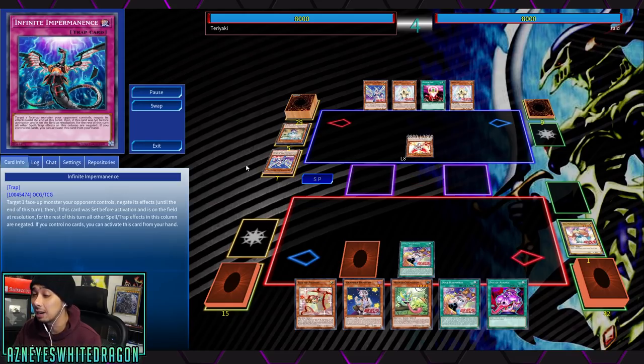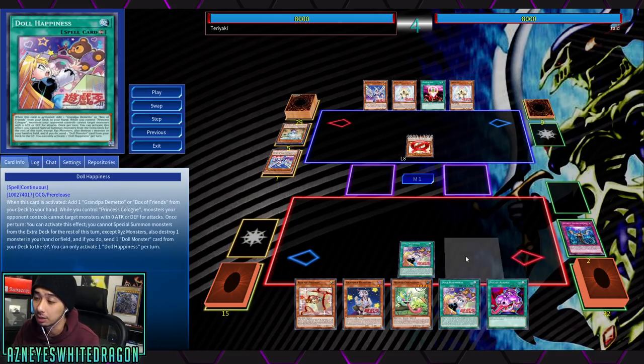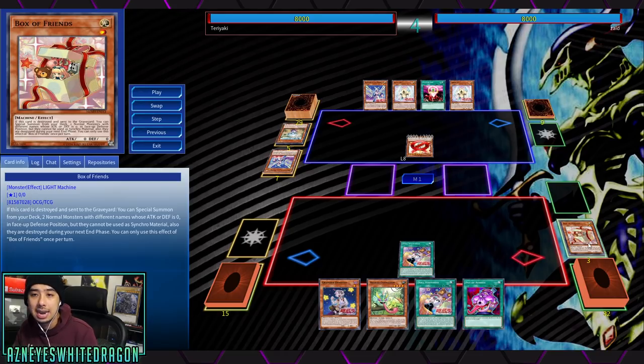You could do an insane amount of damage — you could probably do a one-versus-two in a tag duel with this. To start off the play, we have to stop our opponent from locking us out of special summoning. Doll Happiness lets you search out Grandpa Demito, or you can add that Box of Friends.